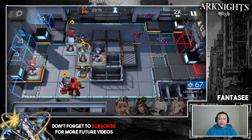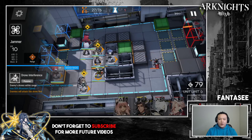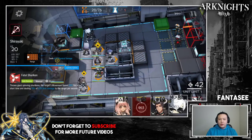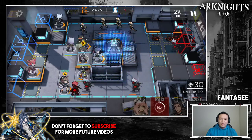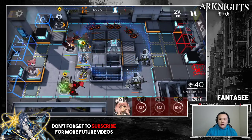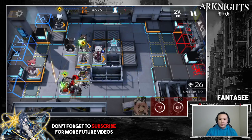Wait for your vanguard's tick to give you deployment points — the jamming device should be ready the moment the drone flies into range. You could also put down Gravel to face-tank it and then put down the jamming device later. At this point I no longer need Vigna, so I replace the vanguard with a normal tank. Then I remove my single-target sniper and put down my AOE mage to start charging her SP bar, because I'll need it later for the next wave of drones.